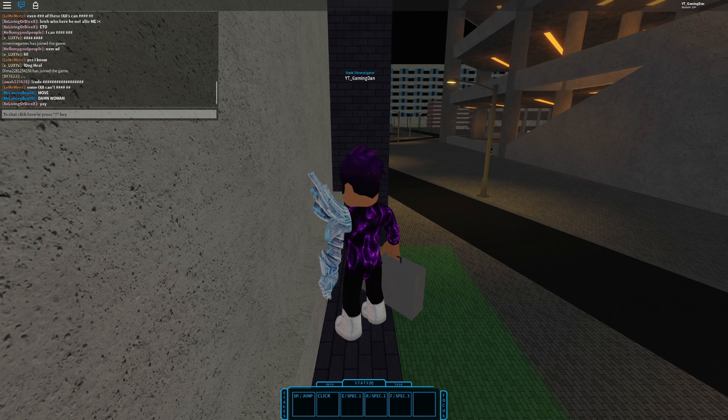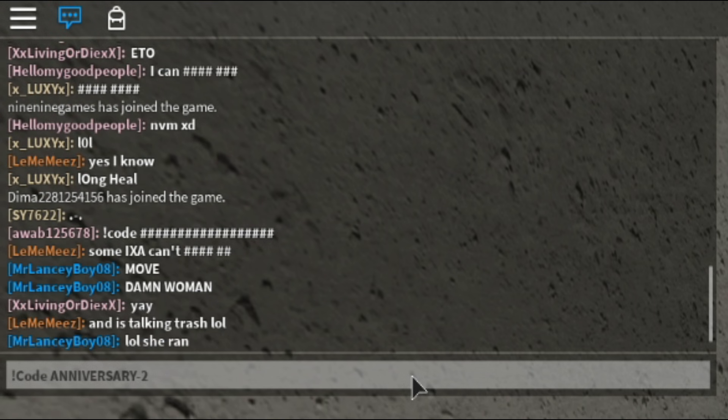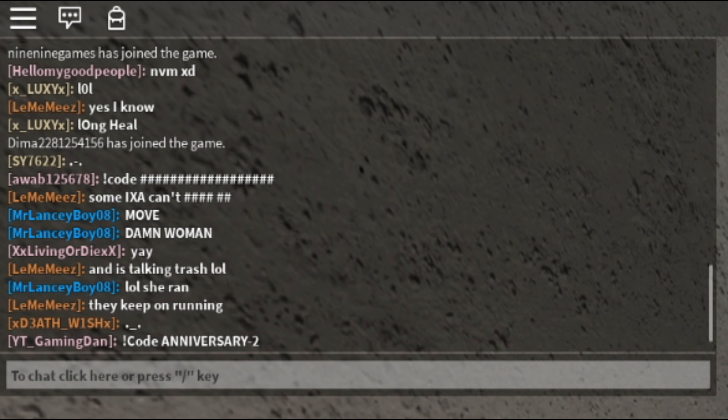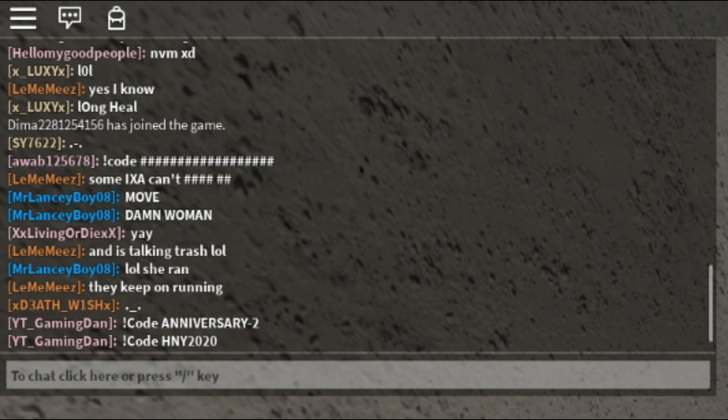Let's get into the codes now. The first code is 'anniversary-2' — make sure to put in the capitals exactly as shown. The next code is 'hny2020', and after that use '1mfaves'.